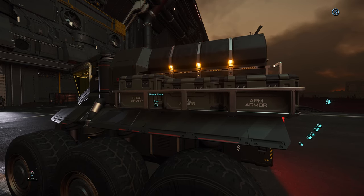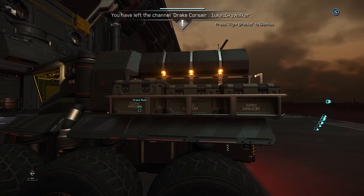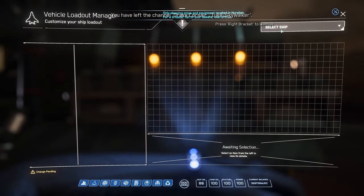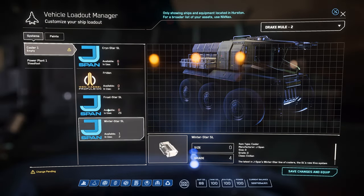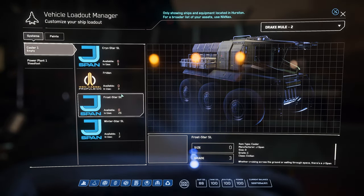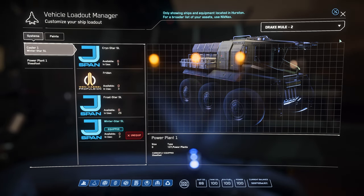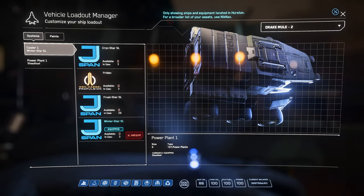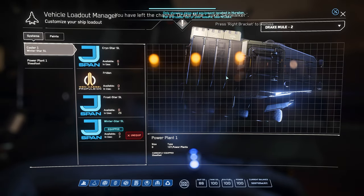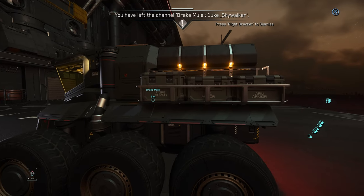You either get your mule impounded if you cannot call the ATC, and then you go to your vehicle loadout manager, find your Drake Mule, unequip a component, click save, then re-equip that component, click save — that's it. Then all your armor pieces are saved and you can even see them on the preview for your ship. Well, actually, I just showed you how to duplicate armor again.